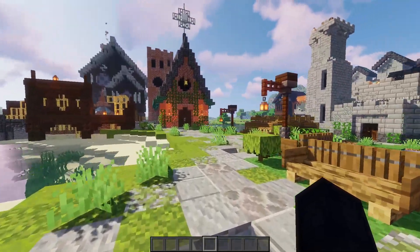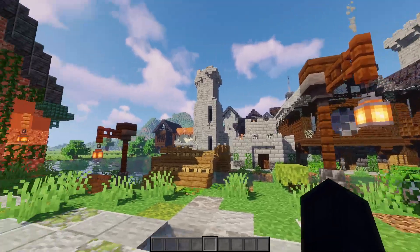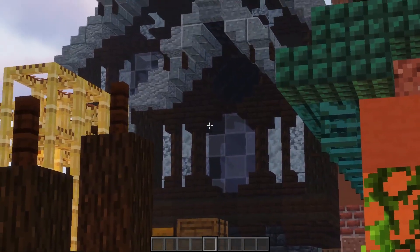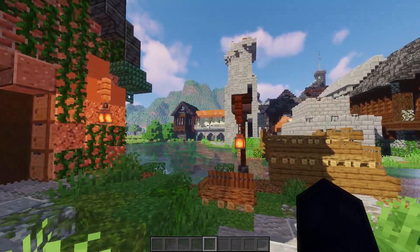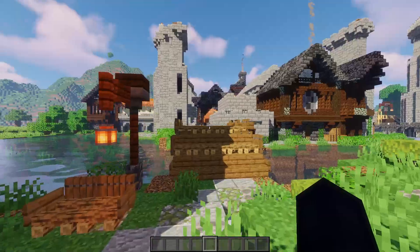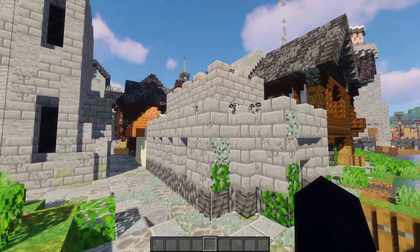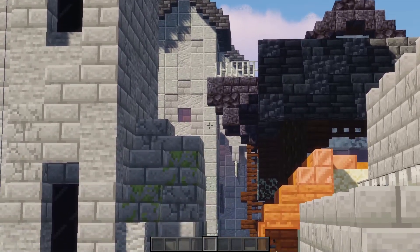I just really like how all of these things came together — the huge variety of different building styles. We've got the brick and granite and more reddish hues of the church. We've got the classic Tudor house style that I used in plenty of different places over in the mainland. We've got a little bit of that sandstone and acacia that I threw in in a few places. And of course the classic stone brick and andesite structures in the watchtowers, in a couple of the buildings, and in the local militia barracks all the way in the back.